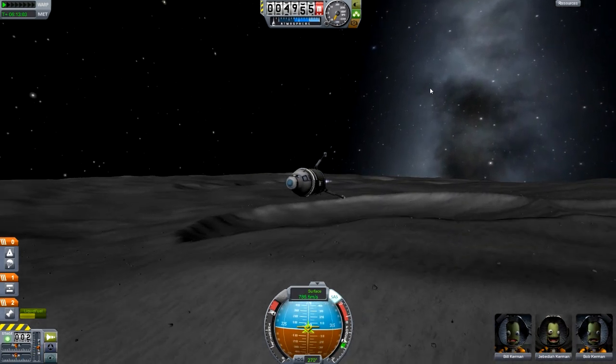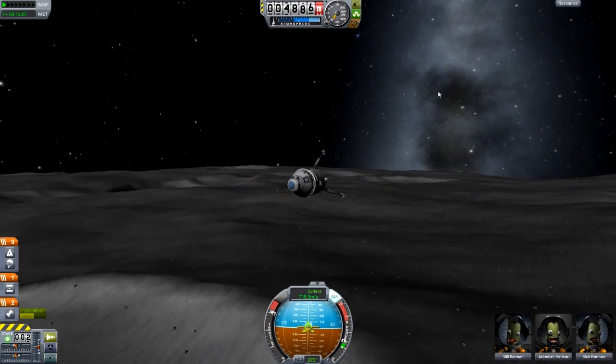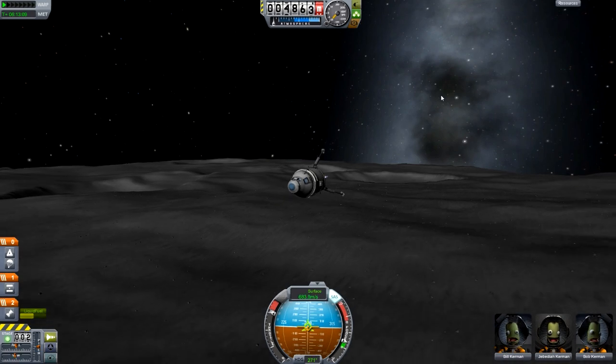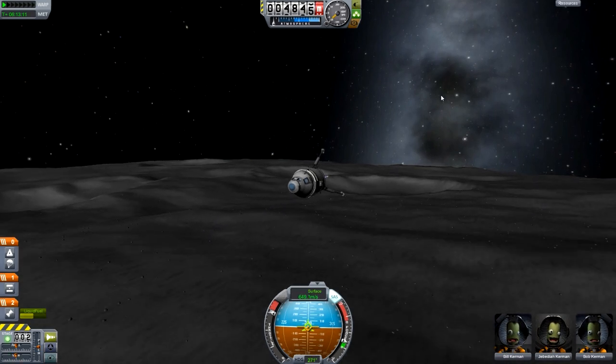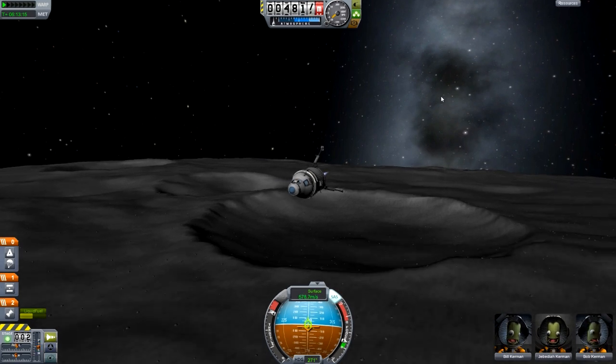You'll see we're just going over the terrain here — it's a really low periapsis. You might want to aim for something a bit higher than this to be safe. But basically now we need to burn off all our horizontal speed, but still try and keep ourselves going down at around 10 meters a second or so.